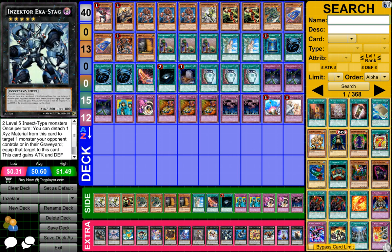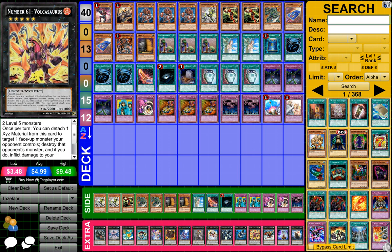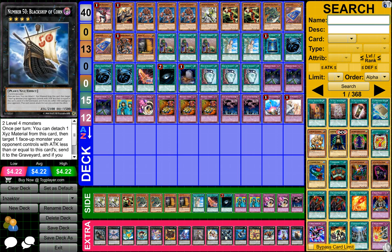1 Tiras Keeper of Genesis, 1 Inzektor Exa-Stag, 1 Shark Fortress, 1 Number 61 Volcasaurus, 1 Gaia Dragon the Thunder Charger, 1 Number 103 Ragnazero — I think that's what you say — and finally 1 Number 50 Black Ship of Corn.